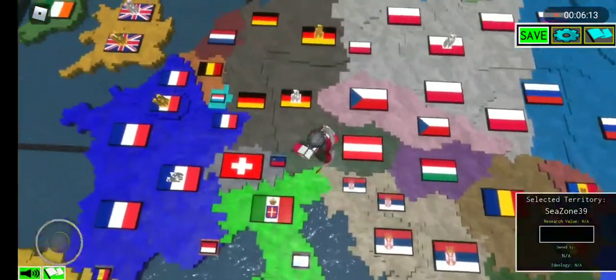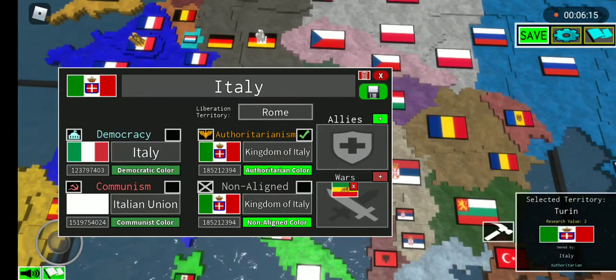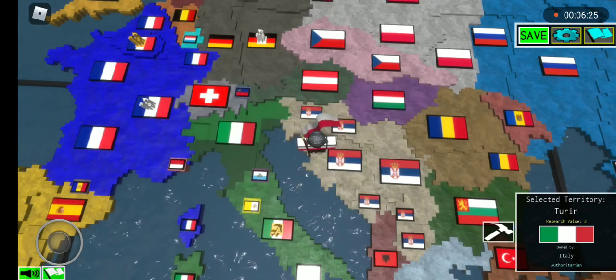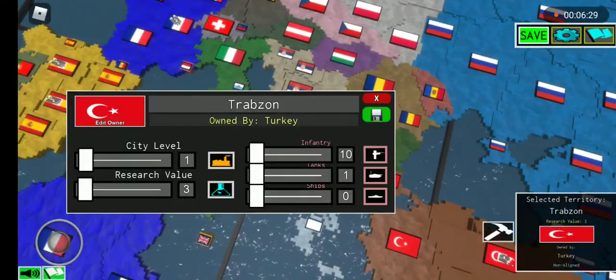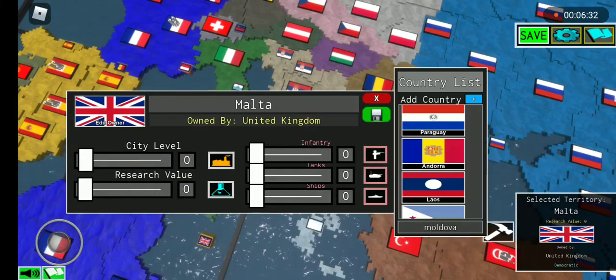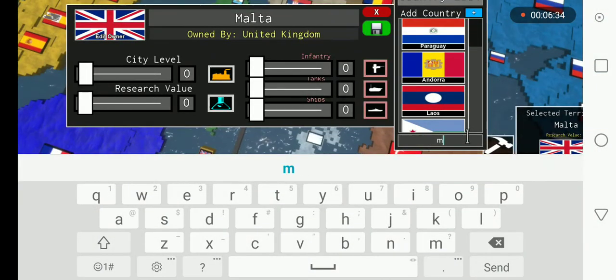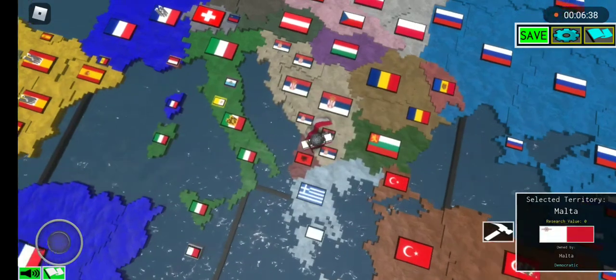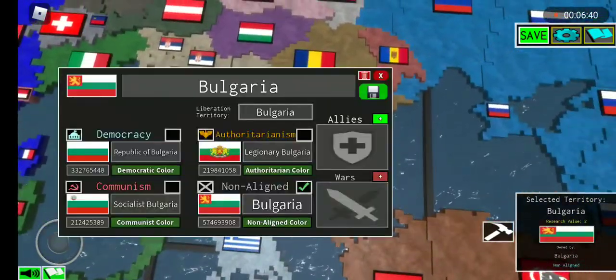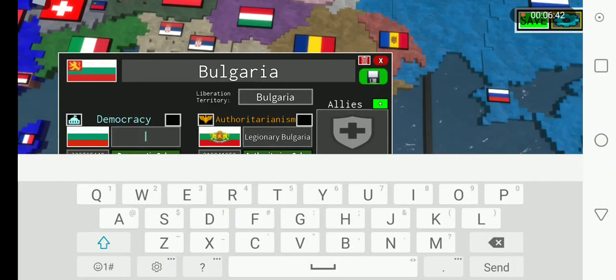Make Italy non-aligned and not at war with Ethiopia. Make Malta independent. Make Bulgaria a democracy.